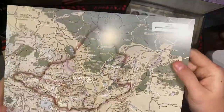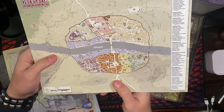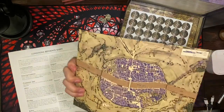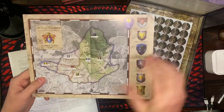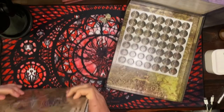Here we have a map — Ubersreik and the Surrounds, Game Master map. There's also the Town of Ubersreik and Surrounds on a card. And then the Duchy of Ubersreik — this one looks much more in-universe, so this must be the player's map of the town. I like that because I like being able to hand the players things.